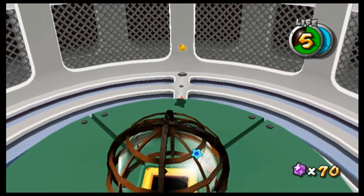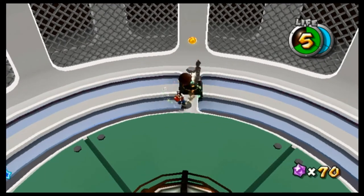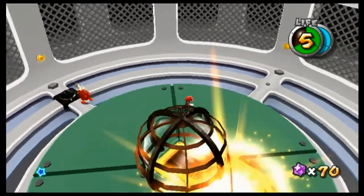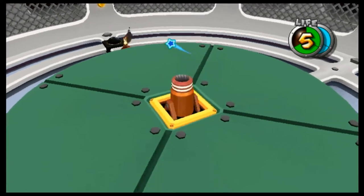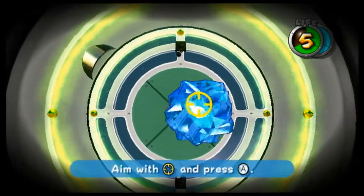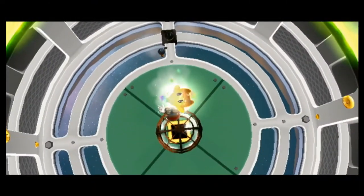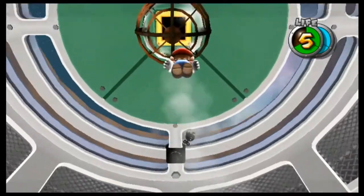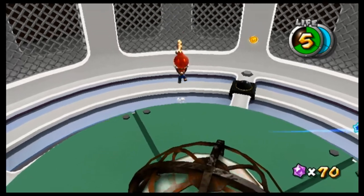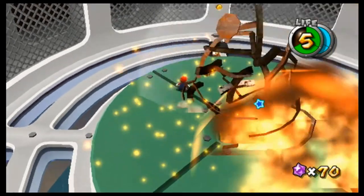We have to be a sharpshooter right now. Let's throw him over to there, and he's going to blow up this so we can go into here. I did not mean to press B. What we can do is that - pretty easy launch star to get, but it's a lot of fun at the same time. But now we have to do that to the other side. Let's just go around, wait for it to explode, and then we can shoot right out of here.